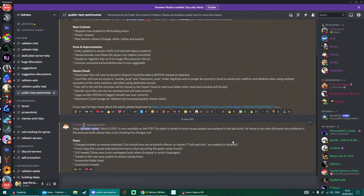The hotfix patch notes are mostly boring optimization stuff for the current Steam version: changed shaders on several materials so you should see all particle effects regardless of whether soft particles are enabled; fixed a bug that caused reduced performance when launching using DirectX; GUI tweaks including save icons overlapping text when changing certain languages; tweaks to the new save system to reduce saving times; screenshot folder fixed; and localization tweaks.